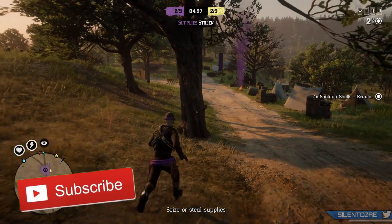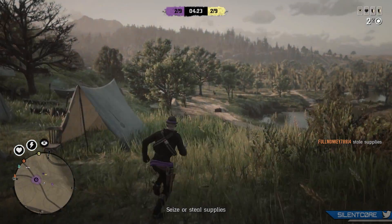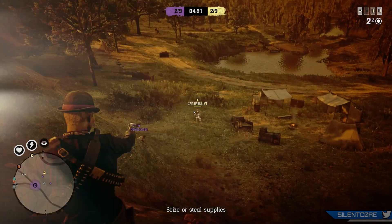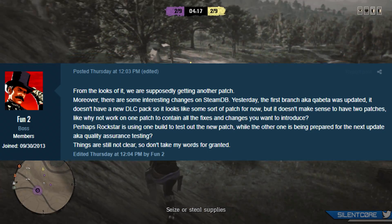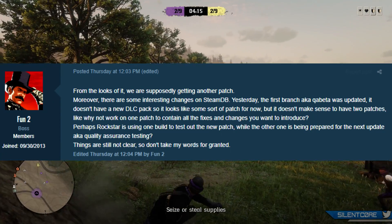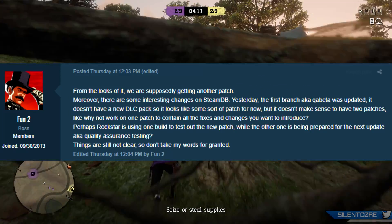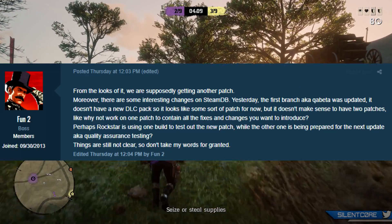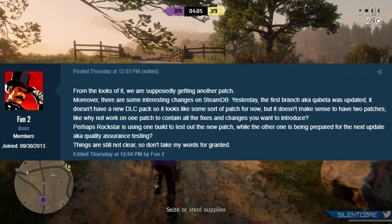Before we get into the new update, according to a Rockstar insider it looks like we're getting a new Red Dead Online patch sometime soon. Rockstar Games has made some interesting changes on the Steam database and the first branch — aka QA Beta — was updated. While that doesn't mean we have a new DLC pack, it does mean Rockstar are actually working and testing on some kind of patch for now.